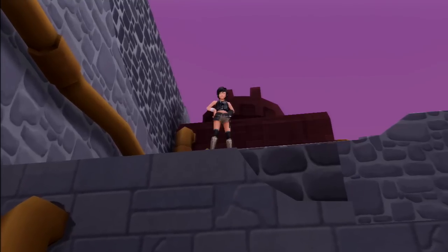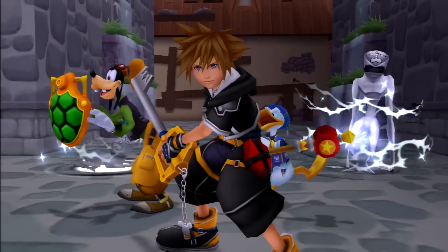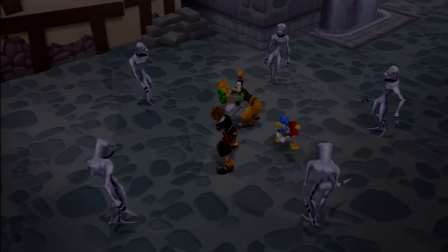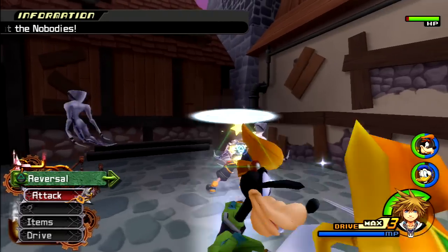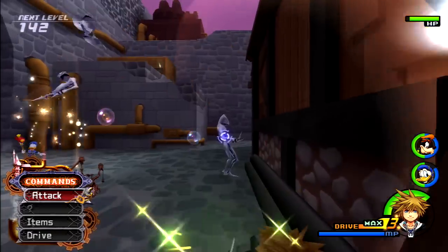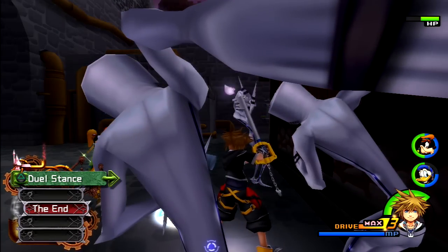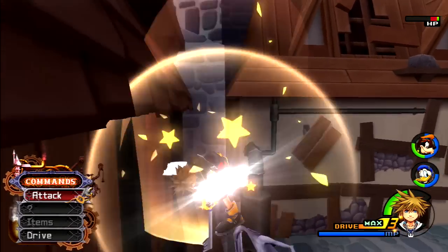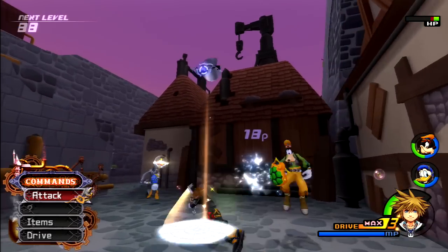Hey, it's Yuffie rocking her Advent Children attire! I do like that attire on her — it makes more sense than the old design, since she was originally supposed to be Riku in the original Kingdom Hearts and it showed. Now it's properly Yuffie attire. I actually like Tifa's new attire too. Except Sid — he's still running his Kingdom Hearts 1 look, which I find a little lazy. And that was a Samurai Nobody that caught me — I wasn't paying attention.